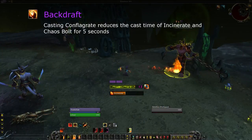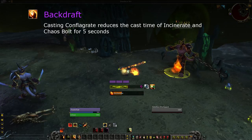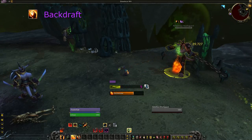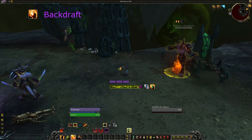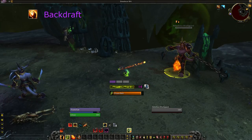Let's move on to talents. Tier 15: Backdraft makes Conflagrate reduce the cast time of Incinerate and Chaos Bolt for a short time. This can be used to quickly dump Chaos Bolts, but because the cast time reduction is locked in once you start casting, when you only have a few shards, you can chain several Incinerates before finally casting Chaos Bolt right at the end of the buff.